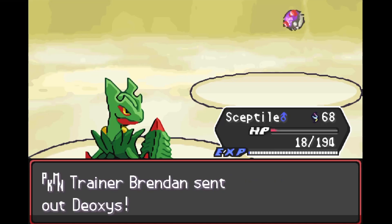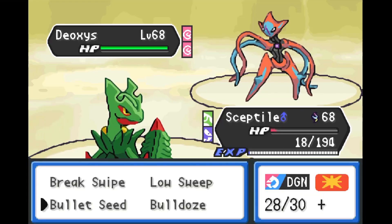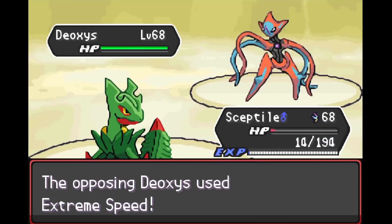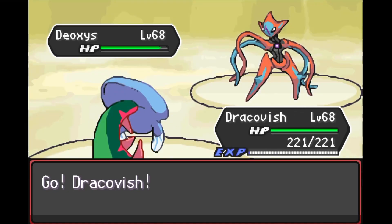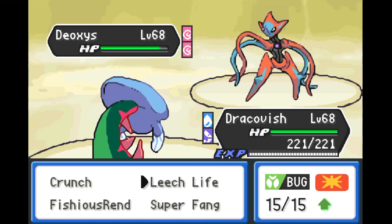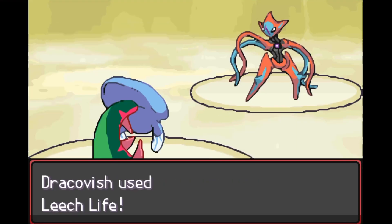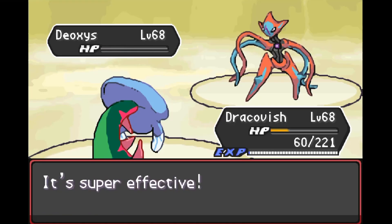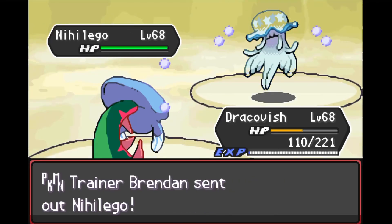The worst is yet to come as Deoxys comes out next — an insane legendary in its Attack Form, so it's going to hit hard. We try to go for Bullet Seed but Deoxys outspeeds and goes for the plus-two priority Extreme Speed anyway, knocking out Sceptile easily. We're in a sticky situation — we don't have a great answer for Deoxys. We bring out Drakevish to tank and retaliate. Deoxys goes for the STAB Psychic with base 180 Special Attack, but somehow Drakevish tanks it. We get off Leech Life — it's super effective as a Bug-type move — and Deoxys goes down in one shot, restoring some health in the process.